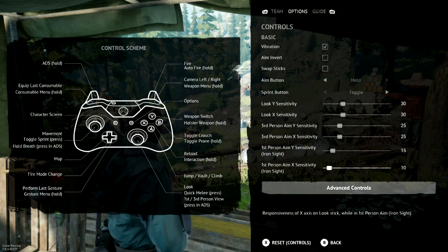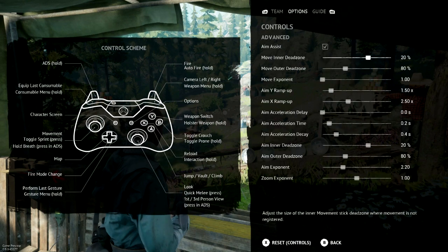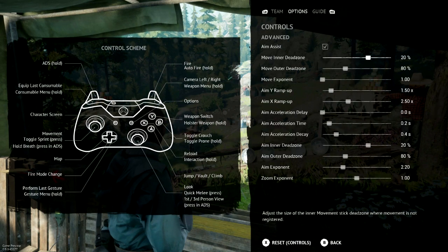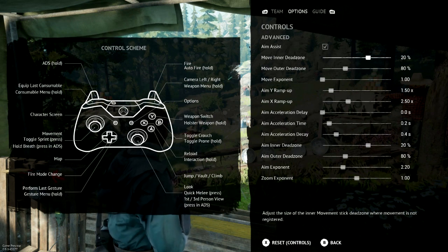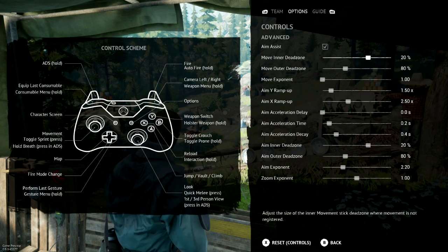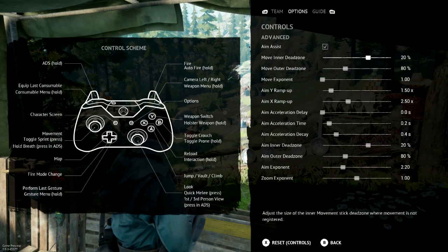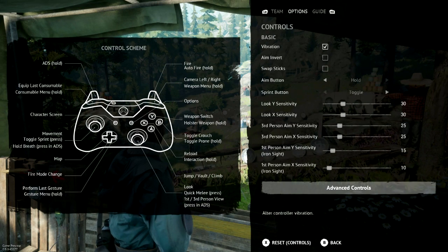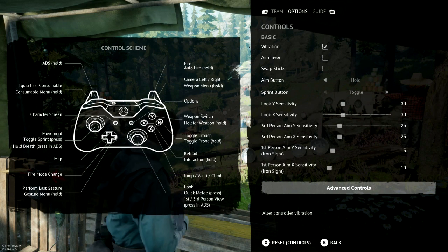Definitely mess around with this to see what suits you best. If you want to go even further, you can click Advanced Controls, and there's an insane amount of customization to get the best aim possible. If you want the most precise aim suited to an absolute T, you can mess around with this. The main sensitivity sliders on the main page are fine enough for me, but if you like your customization, it is there and it is plentiful.